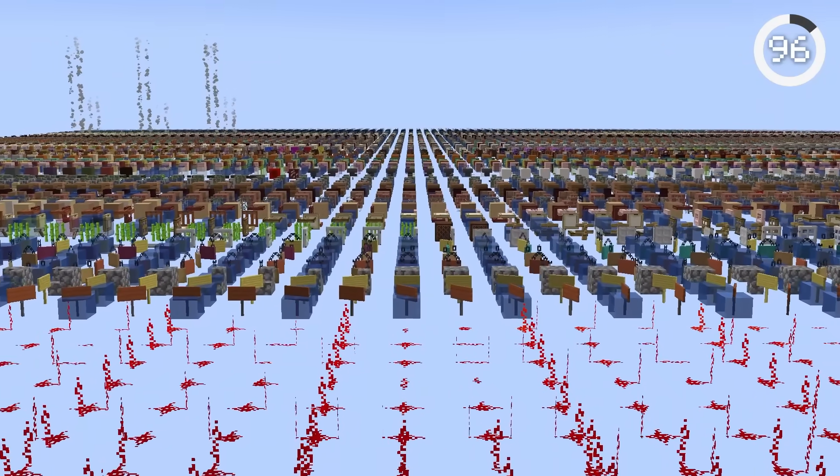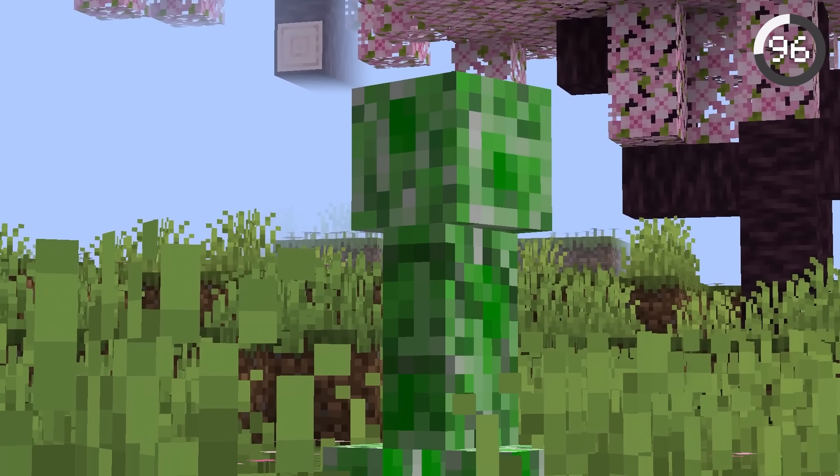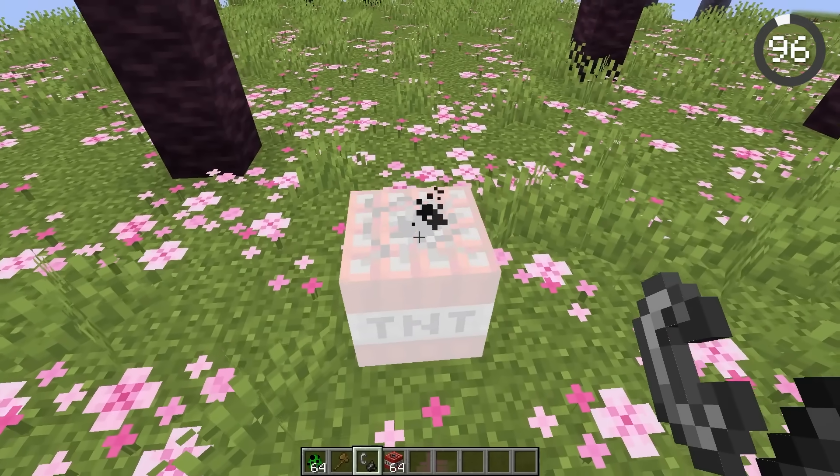Minecraft recycles a lot of textures. Endstone is identical to cobblestone, bedrock to stone, and sand to clay. Even the creeper hissing sound is the same as the prime TNT sound, just pitched down.